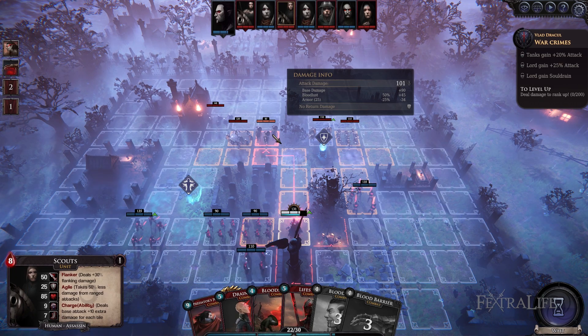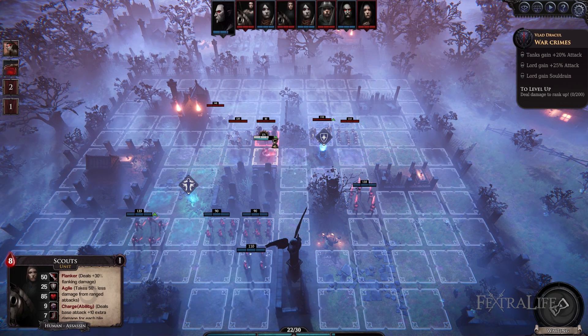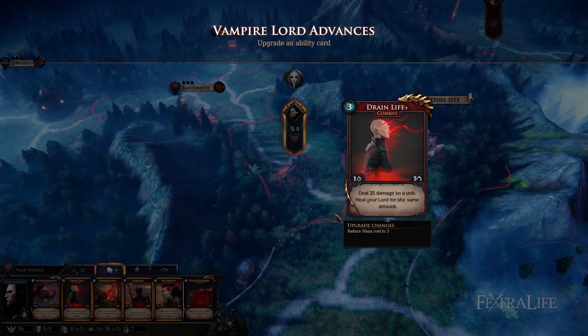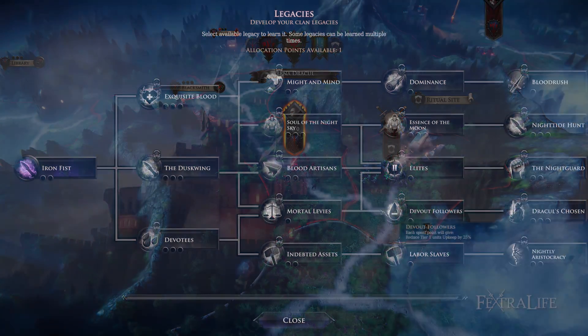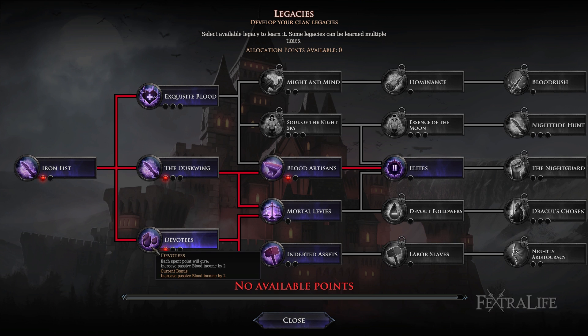Every player will have a vampire lord that is the general of his or her army, and this is the most powerful character. While you can recruit other vampire characters that are quite strong, they will not be the general of your army. Your lord will be able to cast spells in combat, and can also equip a weapon, armor, and accessories. Your lord will also gain experience that can be spent on his or her bloodline, which gives you passive benefits like reducing upgrade costs or more attack damage for your combat units.